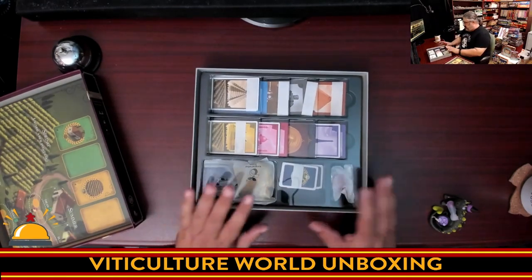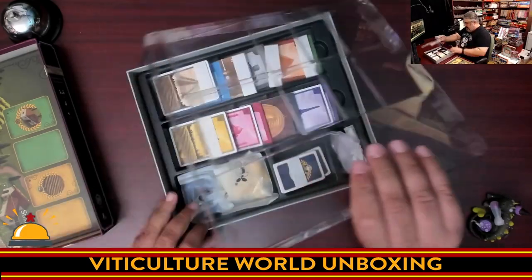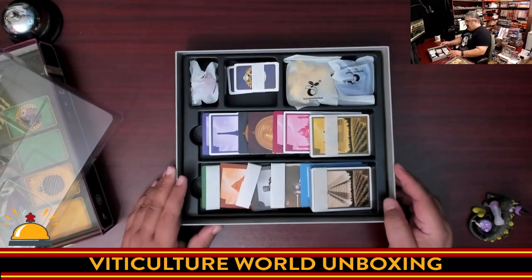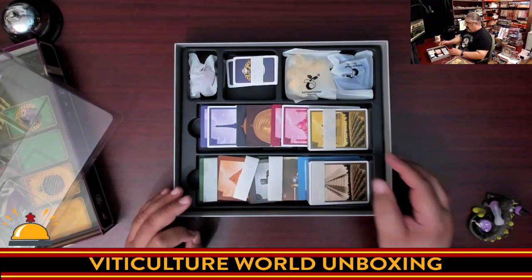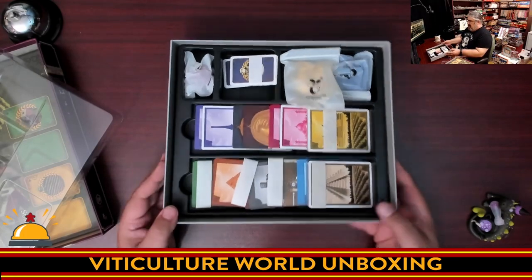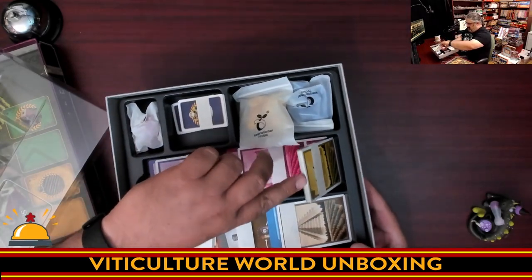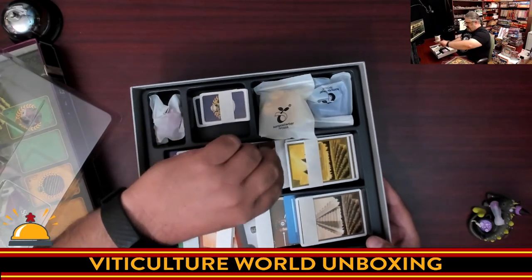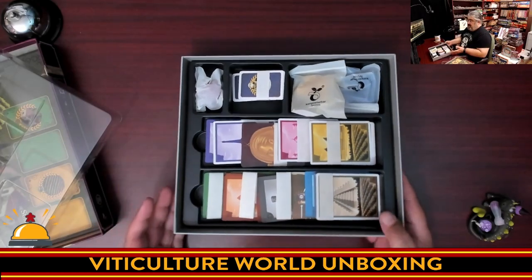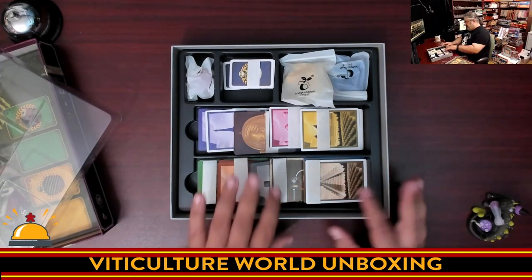Then we get into the actual box insert — props right away for this, it's extremely nice looking. One of the things Jamie has been doing is making his games more environmentally conscious, so we have biodegradable bags. The cards aren't individually sleeved; instead they have paper slips. The problem is the slips have slid off most of the cards and they're now mixed up — but the environmental aspect is worth it. The cards do have very clear backs, so it should be fine.